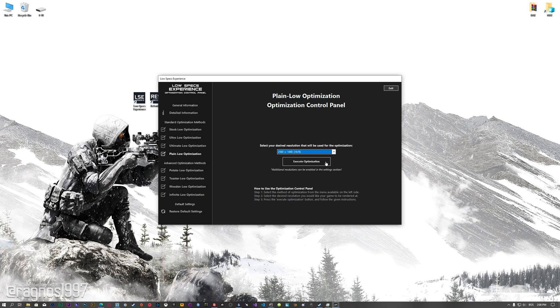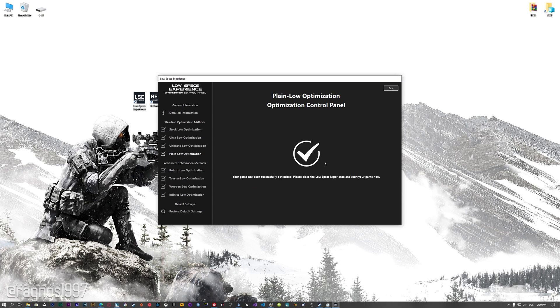Once you decide which optimization method and resolution you are going to use, press the Execute Optimization button and then start your game.